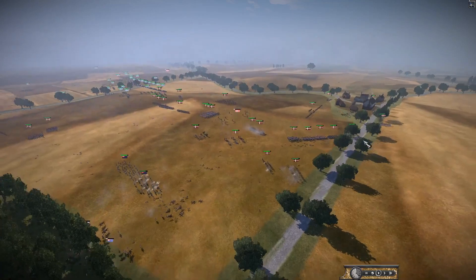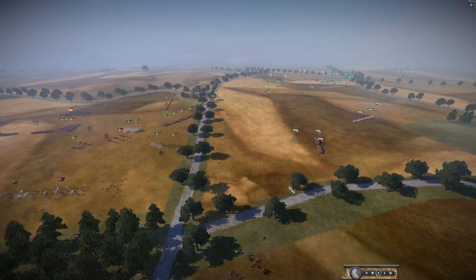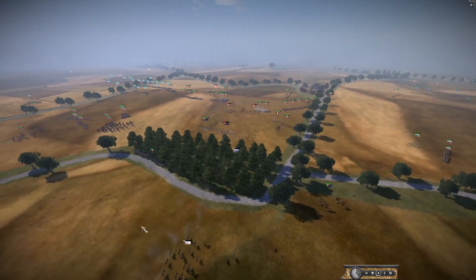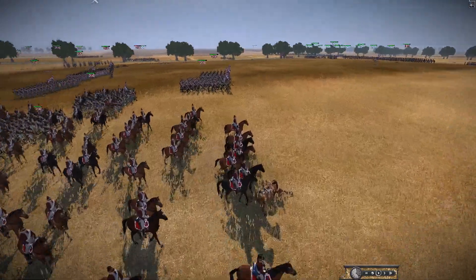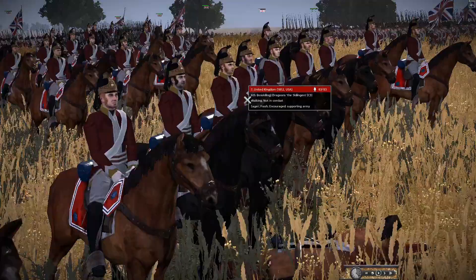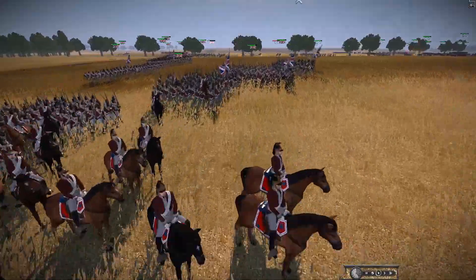Denmark has a lot of units over here and might need to send some around to threaten the flank. Here comes a large clump of cavalry — the Sjællandske Dragoons. Funny enough I did a lot of research on that unit and actually did my dissertation on Napoleonics. They are a very nasty unit. More infantry appearing — there's a big build-up of British troops.